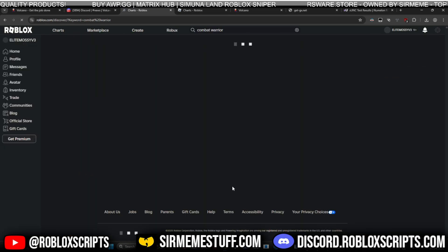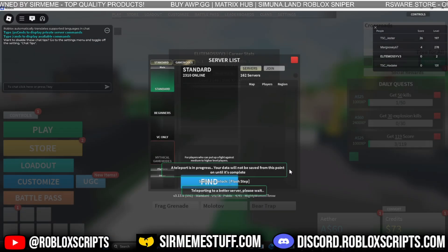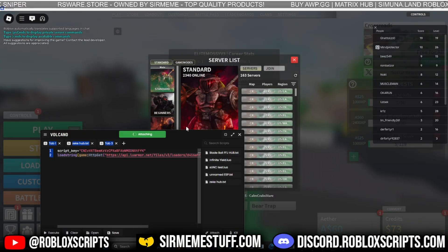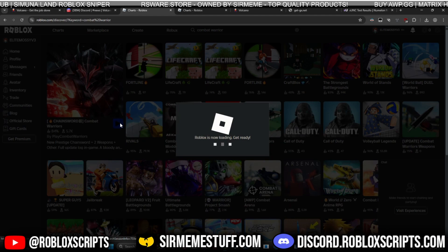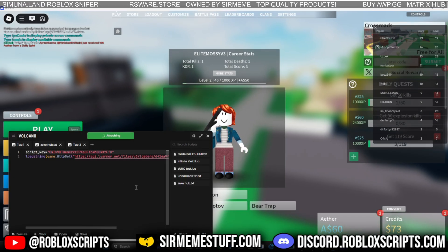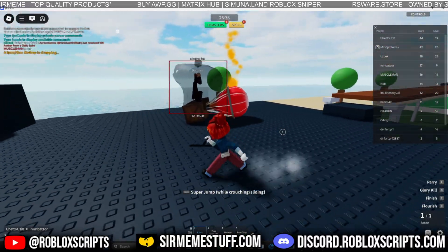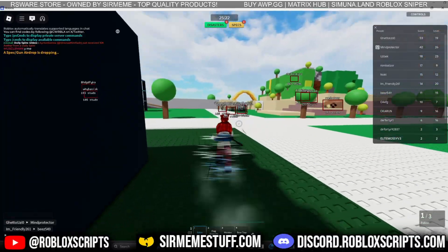Moving on to Combat Warriors. Hopefully Volcano becomes more stable — I think the infinite stamina may have been causing the crashes. This is a complete honest review with raw footage. We click attach — and we got a crash, error number seven fatal. If this happens, just reload into the game. Let's try again: attach, execute, wait for the script to load. We go for infinite stamina and auto parry — so far so good. We spawned in, kill aura is working, we just killed Batman. Infinite dash works too.